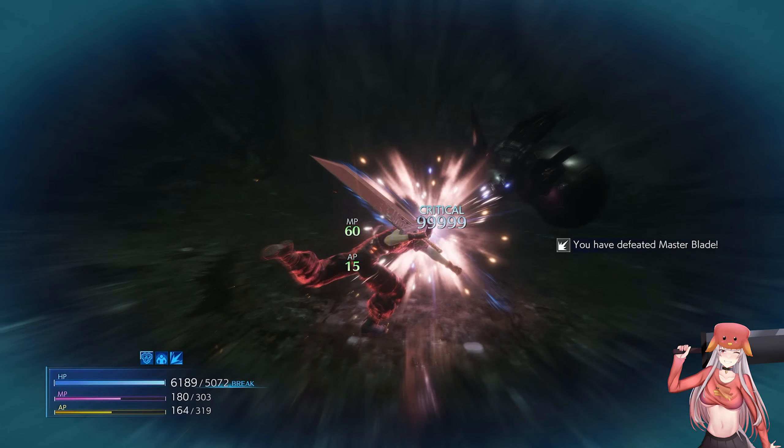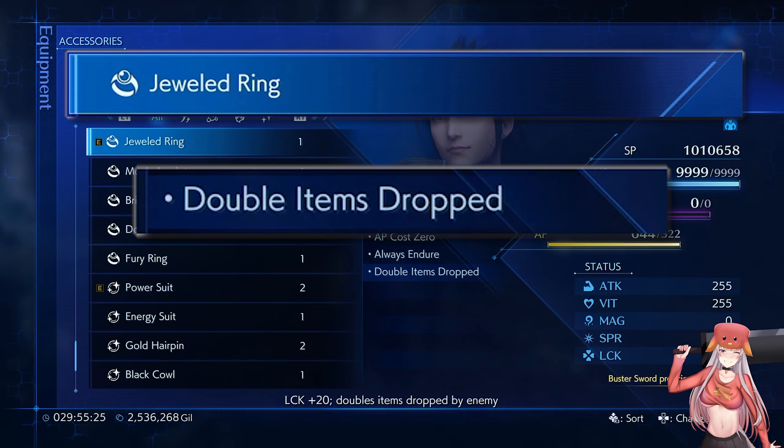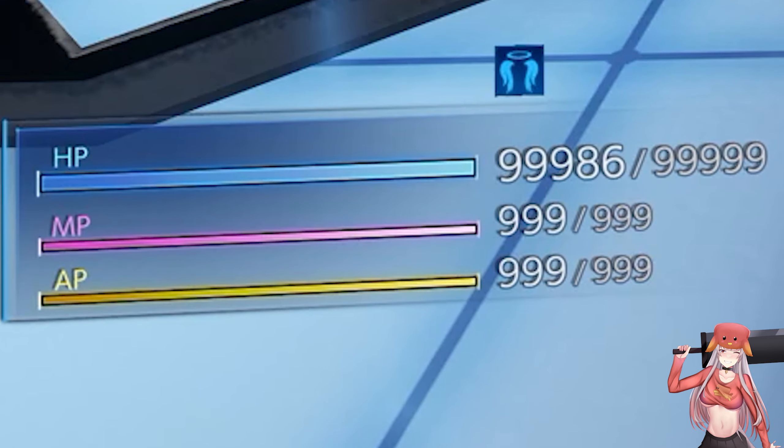The master blades can also drop extra hero drinks when killed, and equipping the jeweled ring will double the items they drop.